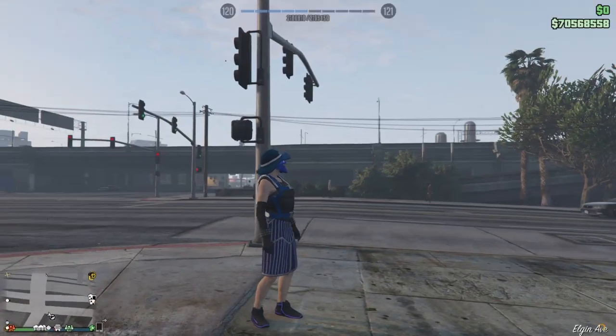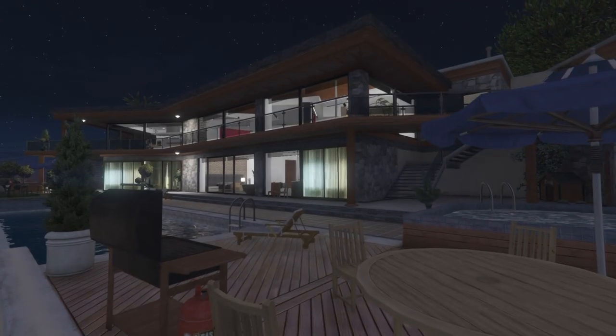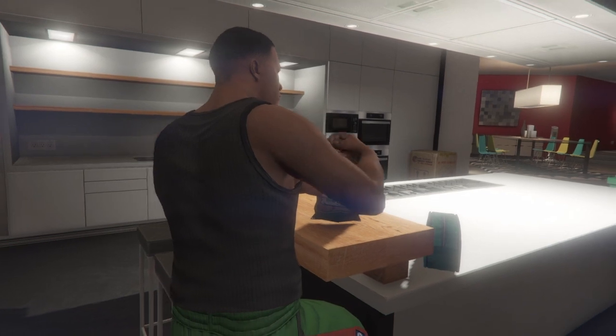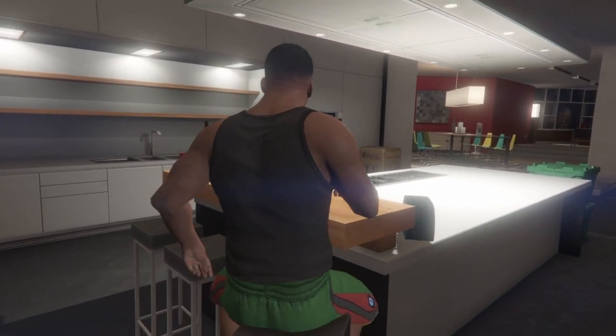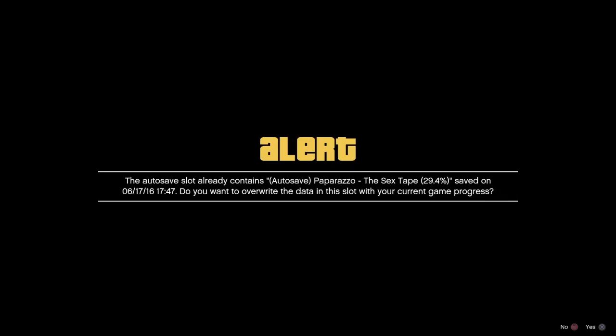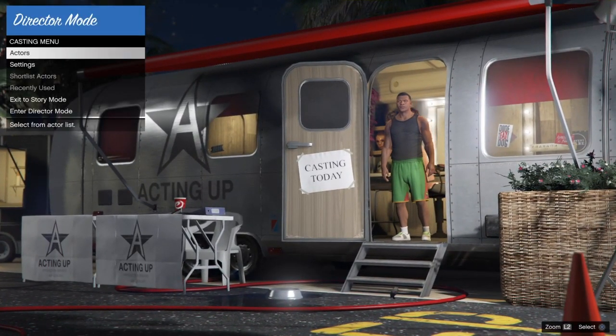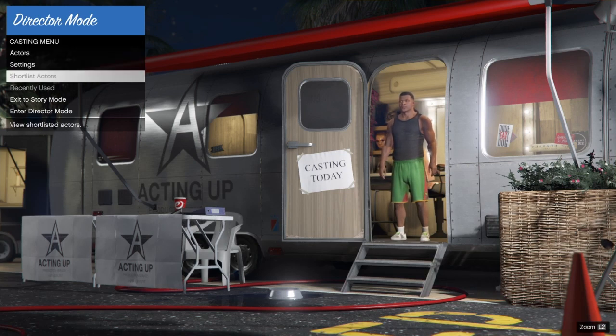Once you do that, go ahead and select Franklin again and load back into story mode. When you load back into story mode with Franklin, load back into Director Mode and just repeat the steps and do the glitch over again. Remember: when you can't see your interaction menu, hit up five times, then hit X, hit up one more time, hit X again — that's going to unfreeze you. Take advantage while you can guys — I'm your boy and I'm out, peace.